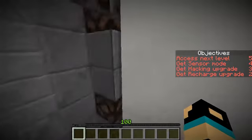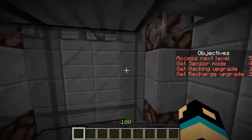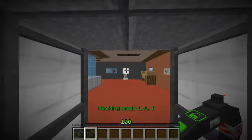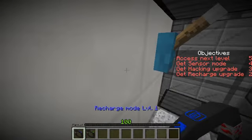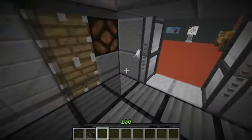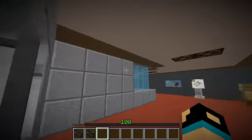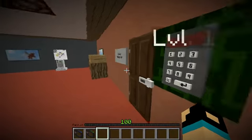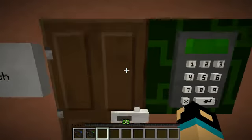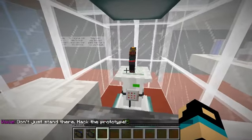I'm still going in. Oh that's cool - still going in the elevator. Objectives: get sensor mode, get hacking upgrade and get recharge upgrades. Let's recharge. Let's go, let's open that real quick. Get in - better, don't just stand there, act - the prototype. Who's sensor mode, what's that all about? Scammer right there.